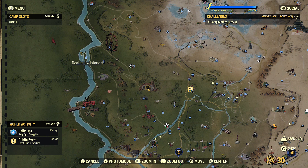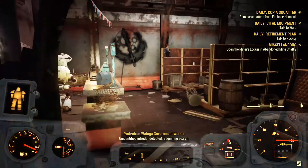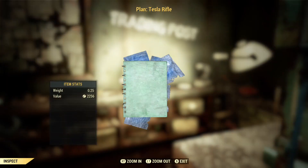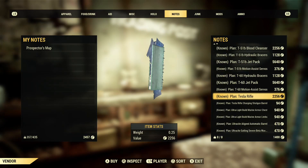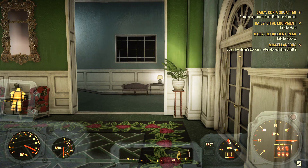However, unlike the gun itself, the plans for it are actually fairly easy to get. You could hit the Brotherhood of Steel vendor in the Vittorio Shopping Plaza. He has a guaranteed one in his inventory, as you can see. It's fairly pricey, but it's better than grinding days and days killing deathclaws for it.